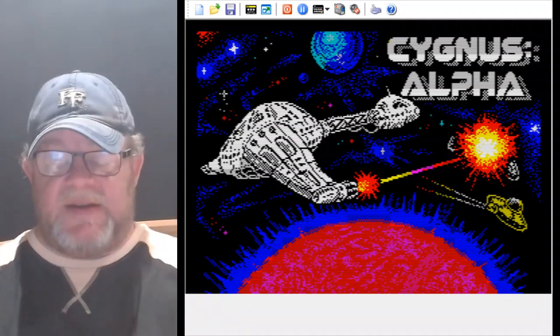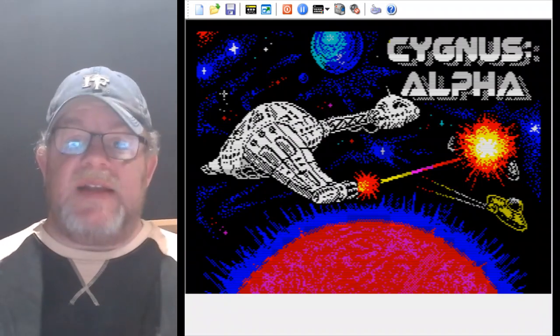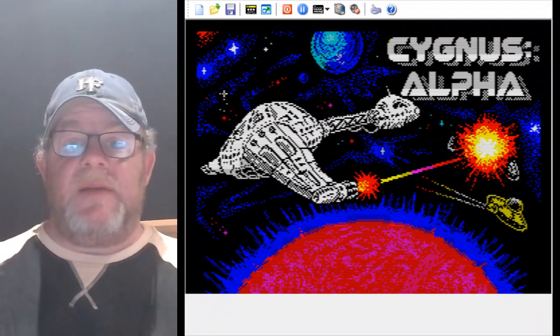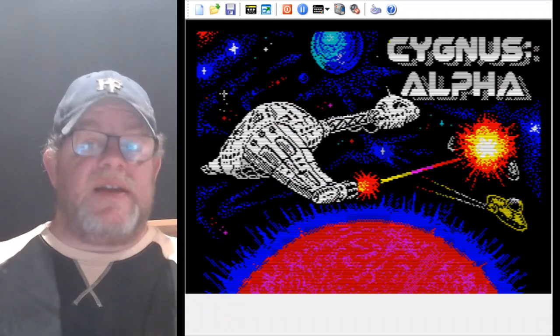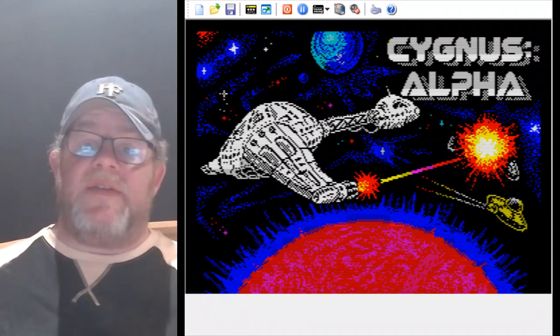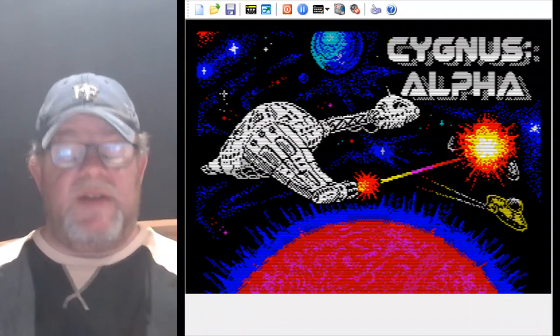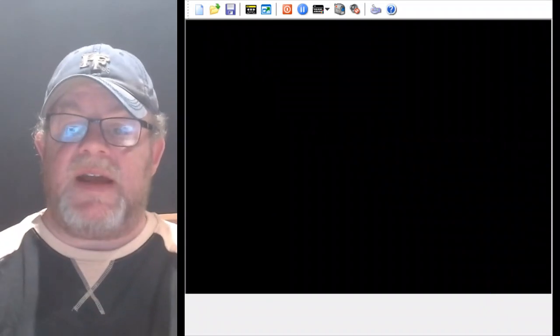We weren't aware of that at the time when we came up with the name. But since we have become aware, we decided to keep the name because we really like it. There is a Cygnus Alpha that's gone before in the Blake 7 television series — I believe it was the name of a prison planet. In our game — or sorry, in Steve's game — it's the name of a ship. So let's press Enter to get going.